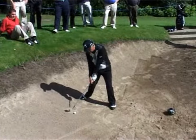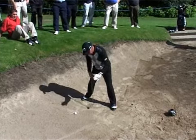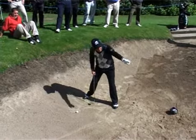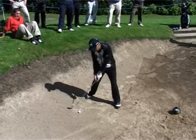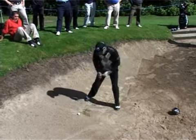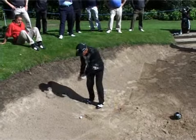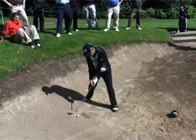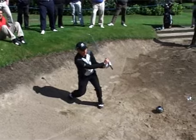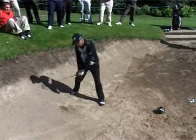This downhill lie is the tough one. What you've got to do is not try to hit up. Subconsciously you're standing there, you see the down slope, and you think 'how am I going to get the ball up?' — so the first thing you try is to lift it. You've got to do the opposite: let the club go with the slope. Go with the slope, and then you've got a chance of getting it out. Play the ball off the middle, not off the front, or you'll hit too far behind. You've got to put the ball in the middle and go with the slope.